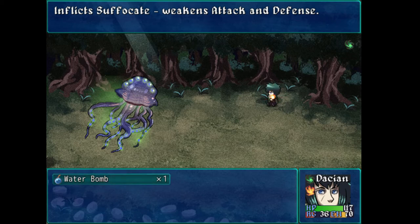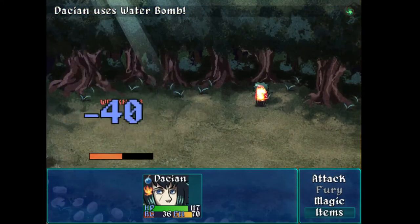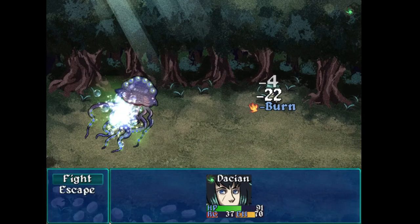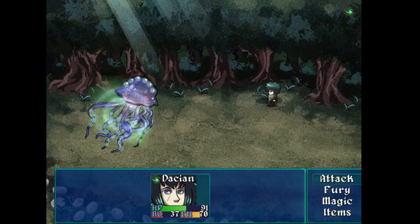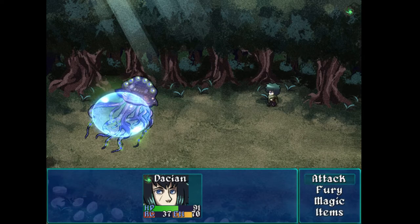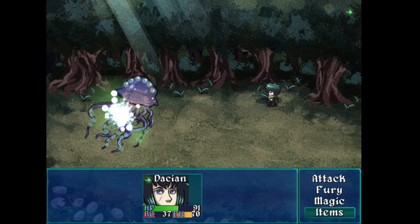I'm curious what information that icon is providing to me as a player. I can see that if I had a water ability, it's strong against that, so I could probably reason it's weak to water. But how would I know that beforehand? Because I don't know that it would be a good use of my one-time-use items if I didn't know it was going to be useful.